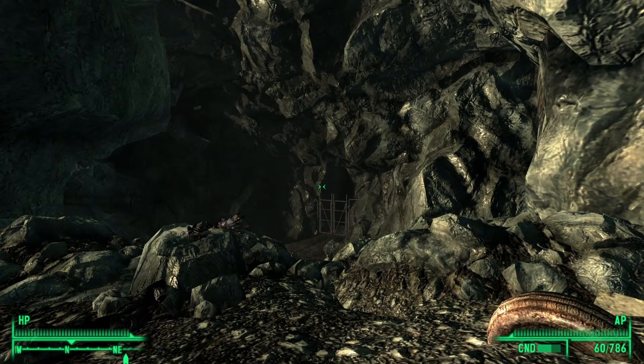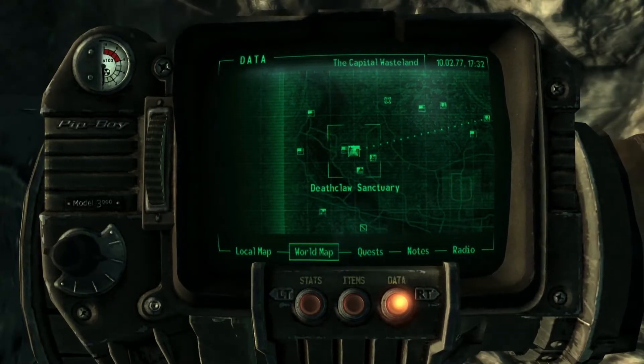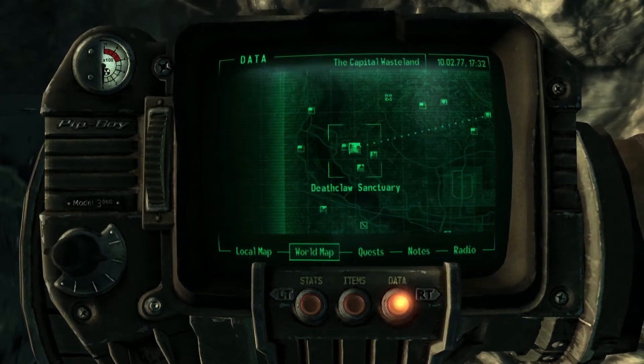Hi, I'm Mo and I'm trapped in Fallout. Today I'm going to show you how to get your hands on a unique Gatling Laser known as Vengeance. Vengeance can be found in the Deathclaw Sanctuary, which is located in the most north-western part of the map.